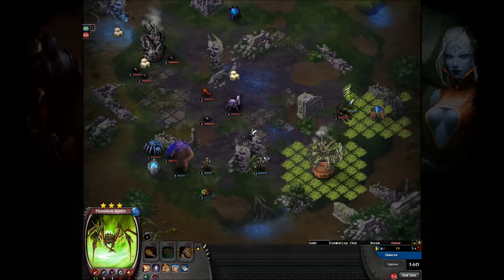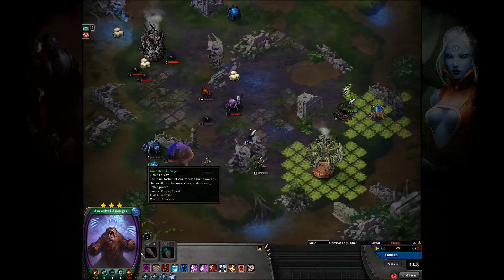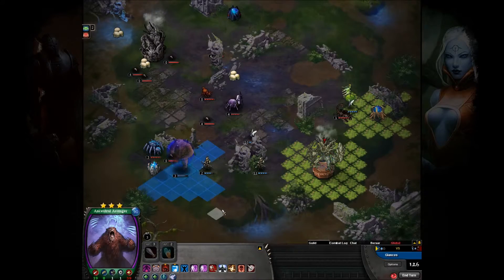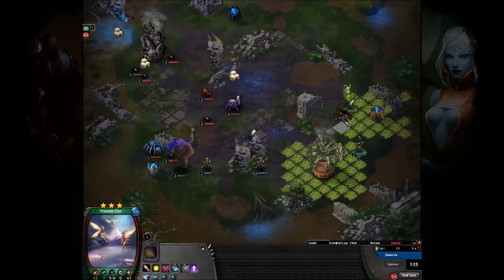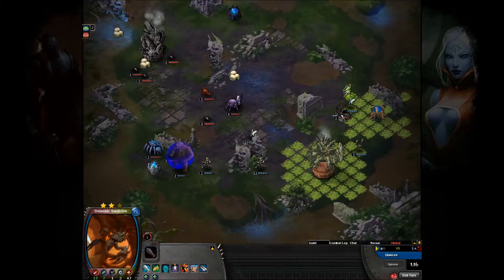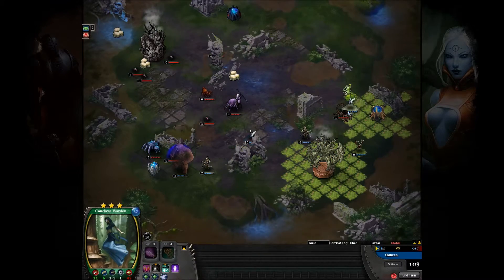He's just going to use a Freezing Strike to kill it, or possibly run up and Frost Nova. There, he just Freezing Striked it. Moving back with Pedo Bear, moving back up - he's like ha ha ha, you can't hurt me. There's another Moonlit being dropped, getting ready to take out the Sandclaw there. Conflicting Boosts on the Conclave Wardens.